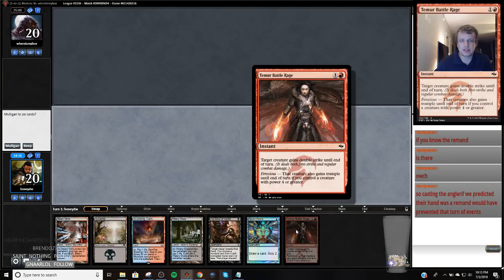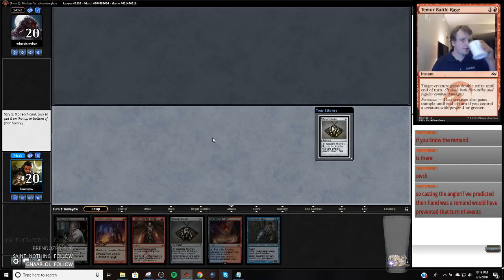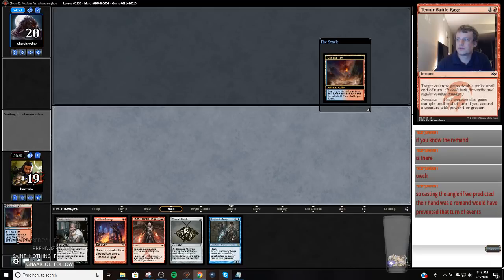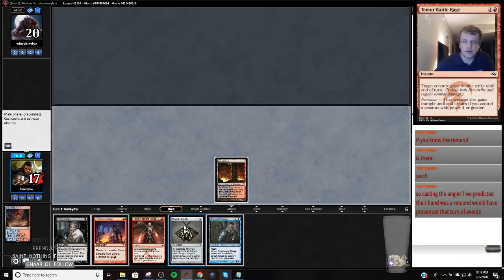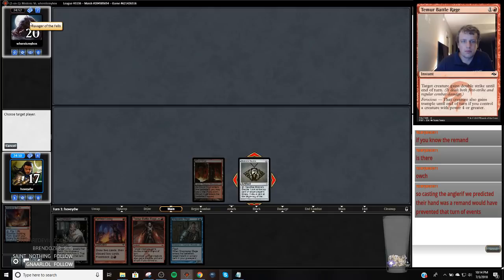I think I'm going to ship this hand — this is basically a mulligan with no creature. We're definitely just going to Thoughtseize my opponent. Yes, it would have prevented the turn of events, Teddy, because they would have been one card below theoretically.